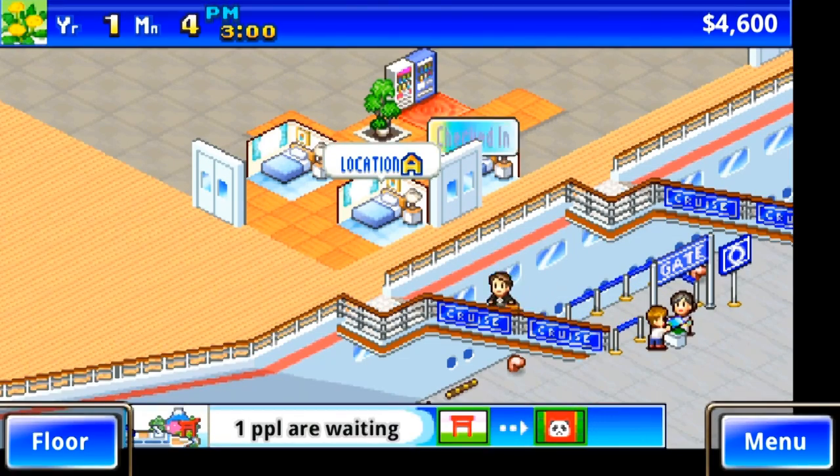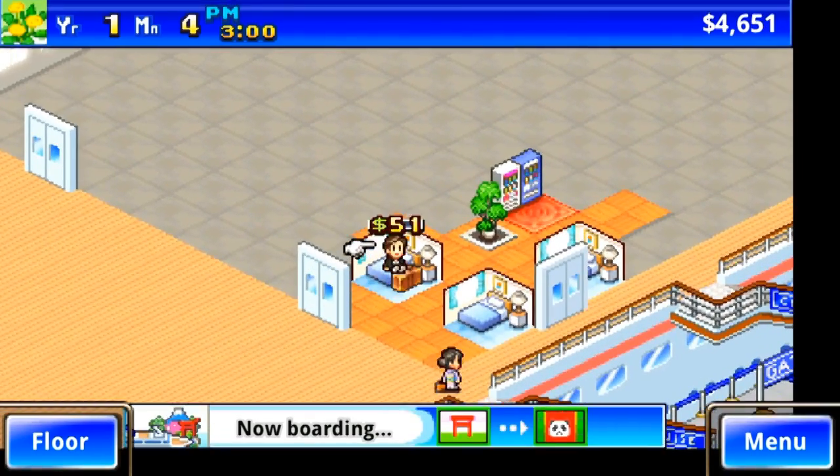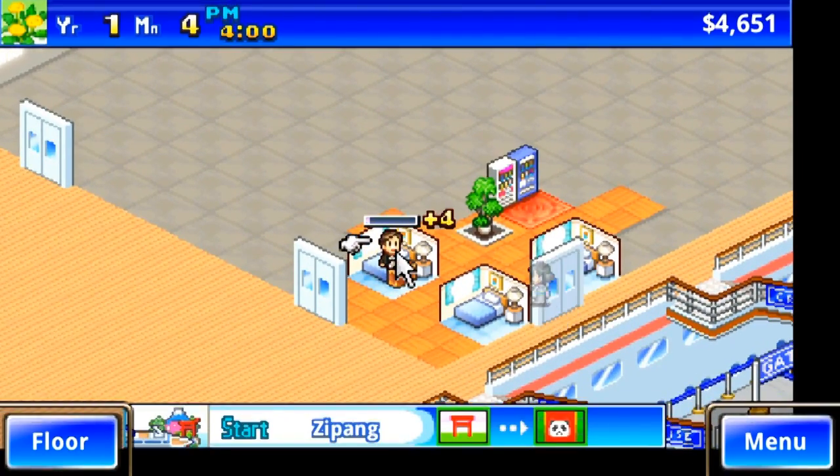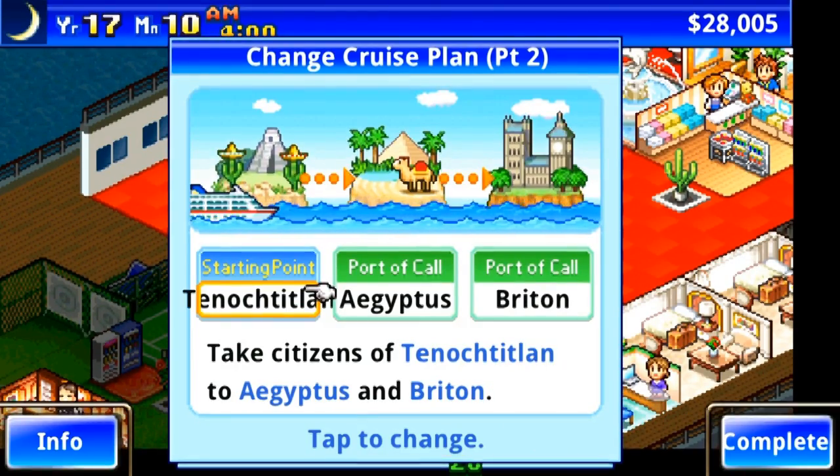Once enough passenger types in a specific country have become fans by pleasing them with your attractions, you can invest in having the king or queen of the country come over to visit. Should they be sufficiently impressed, you'll unlock other countries to take your cruise ship to.